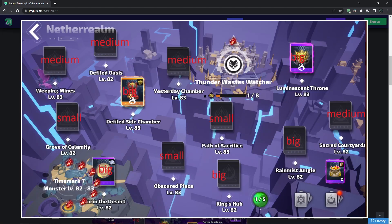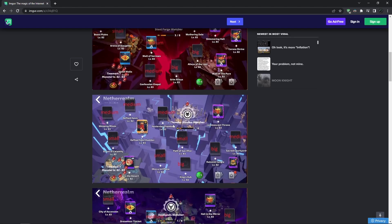In Thunder Wastes, the best big map is Dying the Desert, and the best small map is Obscured Plaza. Obscured Plaza is a decent one — you can go left to kill the map boss super fast, or go right where there's one big room to kill some additional monsters. For the big maps, nothing is too crazy; Dying the Desert is just a little bit bigger and better than the others.